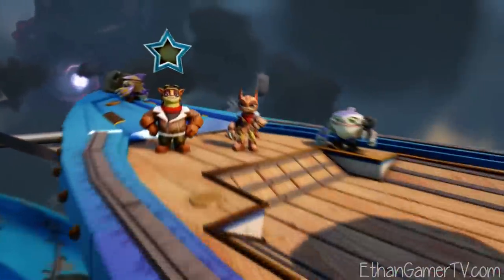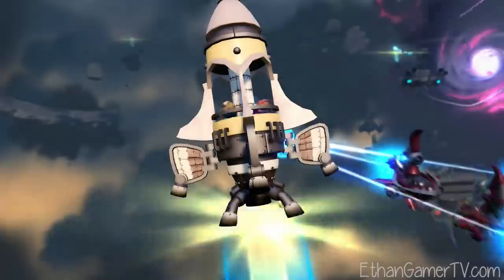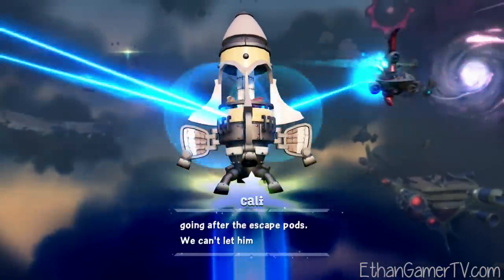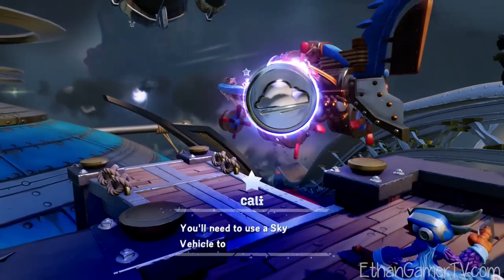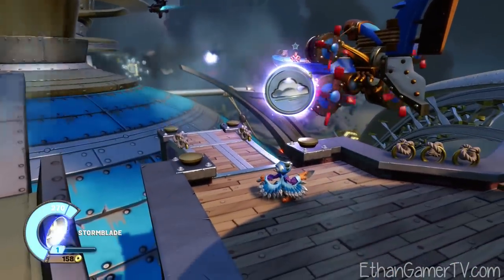Who have we got to defeat? Hi there, Skylander buddy! I knew you could do it! Yay! Lennybone's fighter ships are going after the escape pods. We can't let him harm those prisoners. You'll need to use a sky vehicle to take down those fighter ships. Yes!